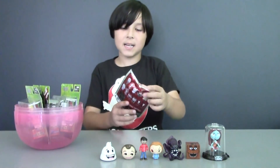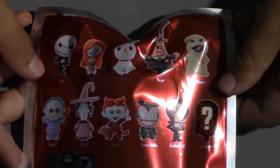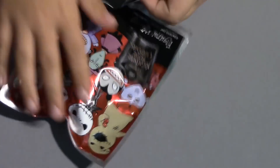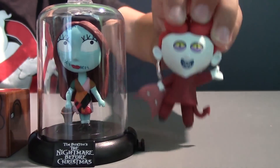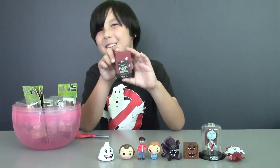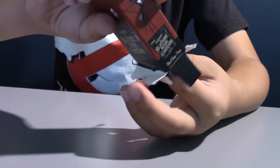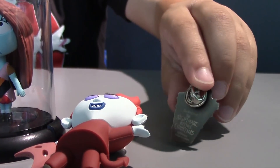It looks like we only have one more blind bag left, and that's another Nightmare Before Christmas. Inside there will be one keychain, and there are eleven figures to collect, including two mysterious ones. I want the mysterious ones or Jack Skellington. We got one of the henchmen — his name is Luck. And now we have another Nightmare Before Christmas surprise: inside there will be one pin, and there are ten pins to collect. I really want Zero this time — Jack Skellington is failing me. And our pin is Sally again. Two for Sally! Sally's on one side and the Nightmare Before Christmas logo is on the other.